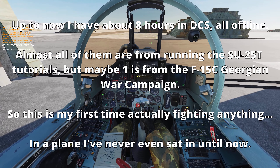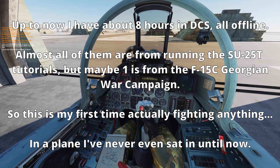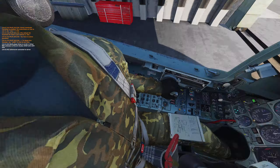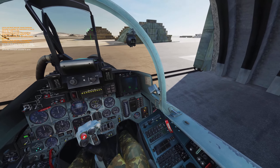It basically allows you to pull the cobra and stuff like that. I don't think I have a control bound for that — it's normally 'S'. I'd recommend not using it until you're really comfortable with the plane, because it disables the control computer and you basically can't control it.